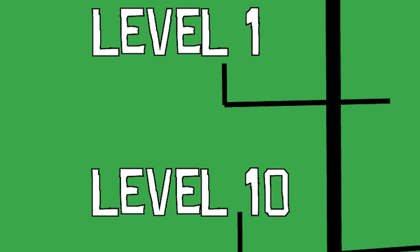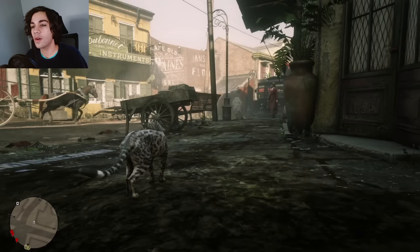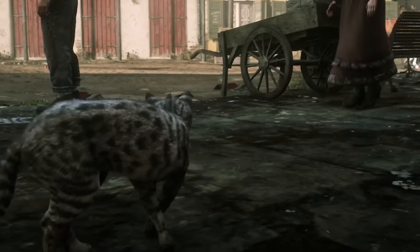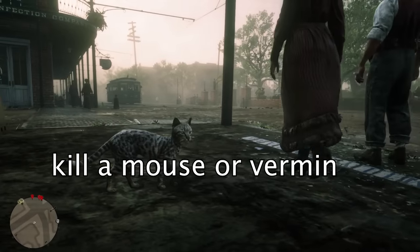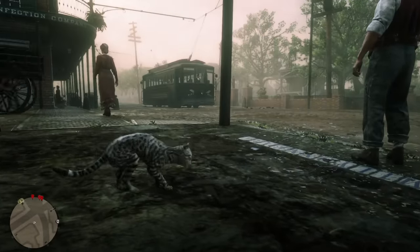Now we're going to skip a few levels and go up to level 10, which is a cat. Pretty much the only objective I have to do as a cat is to kill a mouse, or any kind of small vermin if we happen to not find a mouse. So yeah, let's look for one.